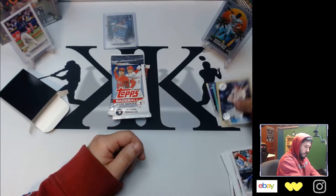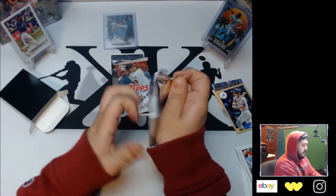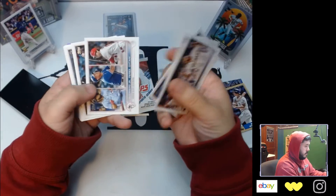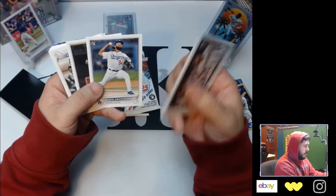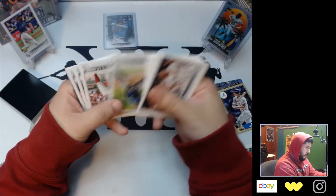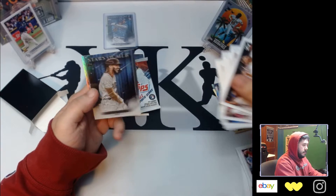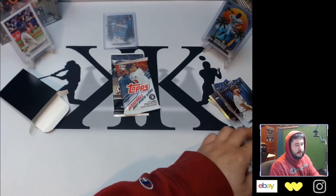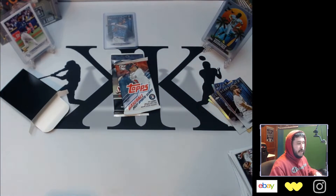Gary Cole as well — not bad, that's only the first pack too. Let's get another one in here, 2022 retail pack. Andre Jackson — I actually just pulled the parallel to this, a numbered parallel. Gavin Sheet. We have a Yadier Molina Stars of the MLB, Topps Chrome, and a Tatis Stars of the MLB. Here's the numbered Andre Jackson that came out of a fat pack.